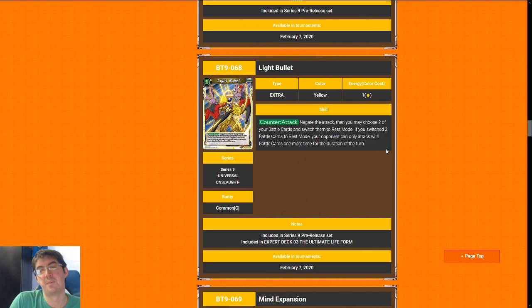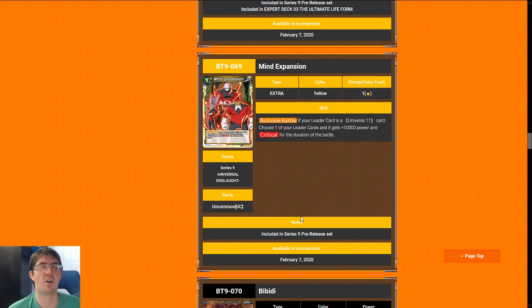Light Bullet — this is basically the new Flying Nimbus; it's a negate, which means we're just going to auto jam it at an eight. You're almost never going to use the Activate effect to make them so they can't swing with more than one guy, unless you're Jiren. I think Jiren and maybe Dr. Gero are the only people who can really take advantage of that effect. But again, it's just a negate, so it gets an eight from me.